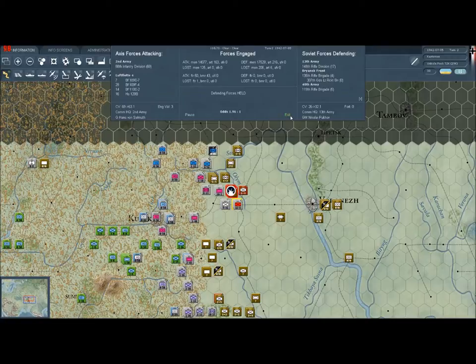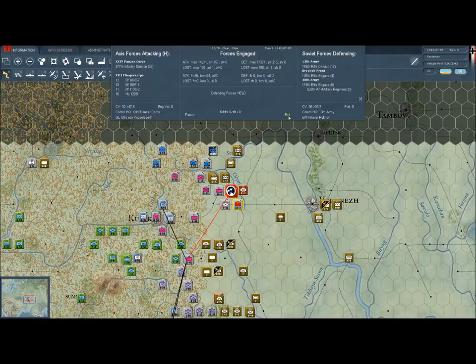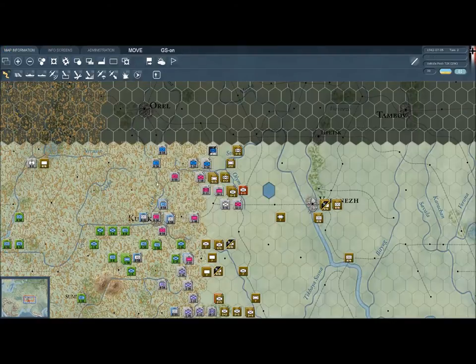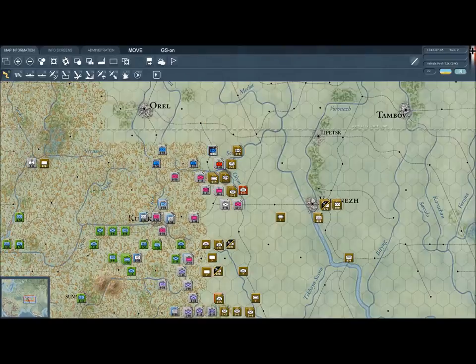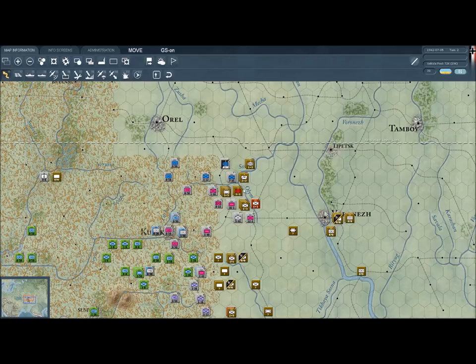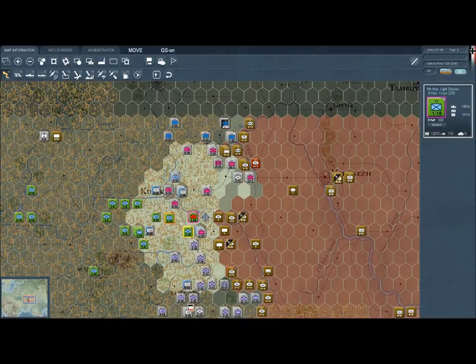That might take a little while, and in the meantime we don't want to stay stuck on this guy — we really need to keep moving on. Enemy forces are still held; we even have support from our BF-109s but it didn't seem to help there. Don't ever attack across rivers — I'm going to go ahead and go against my own advice just to hit this unit because he seems pretty weak.